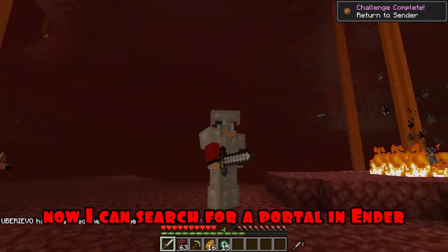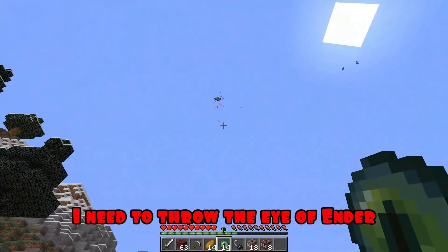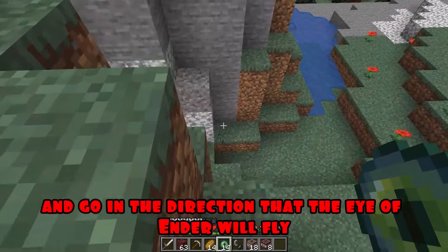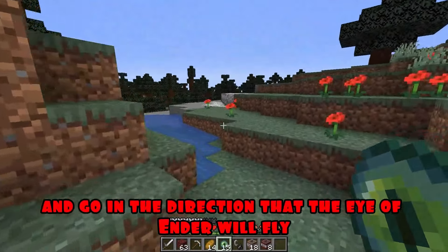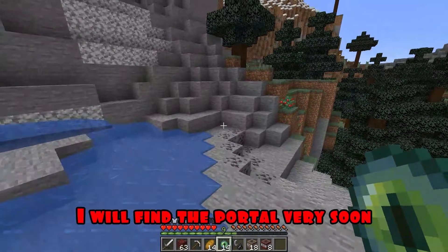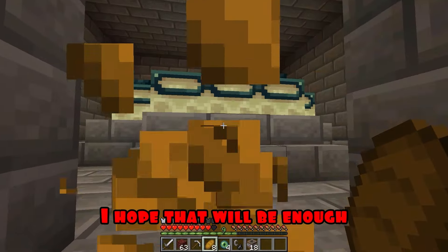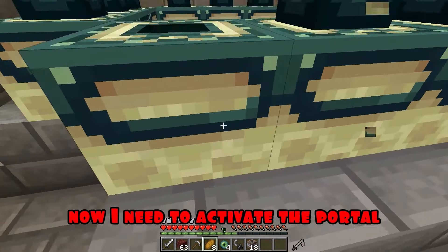I'm back in the ordinary world! I'm starting to search for the portal in the End! To do this, I need to throw the Eye of Ender and go in the direction that it flies! I need to go that way! I will find the portal very soon! I have four Eyes of Ender left. I hope that will be enough! Now I need to activate the portal!